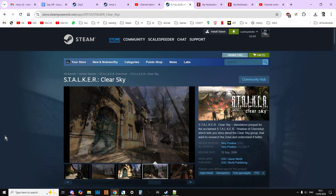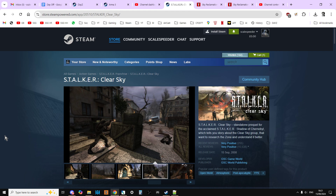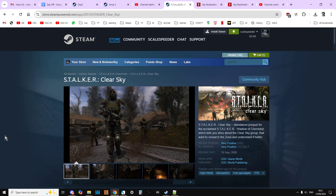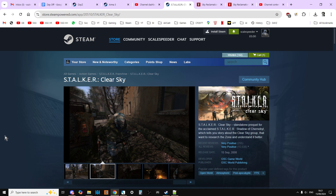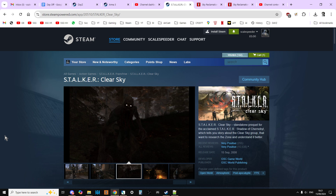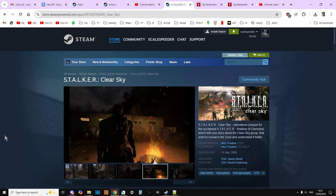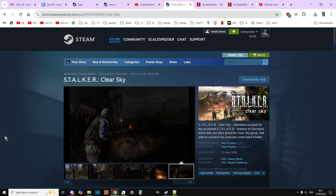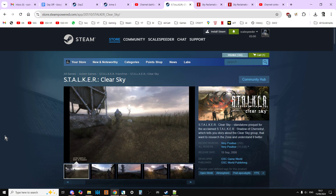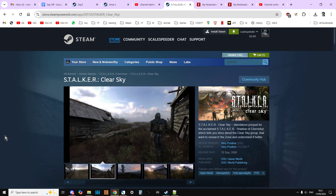If you have trouble getting the mod working, the best thing to do is completely uninstall STALKER Clear Sky using Steam or GOG so it's entirely gone from your hard drive, then reinstall it and reinstall the mod again. If you've been messing around with other mods, that can make installing any of the STALKER mods trickier.